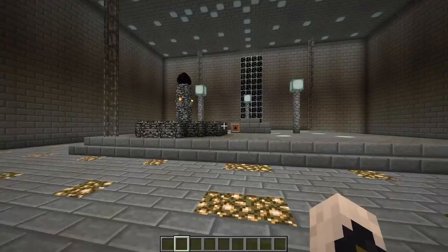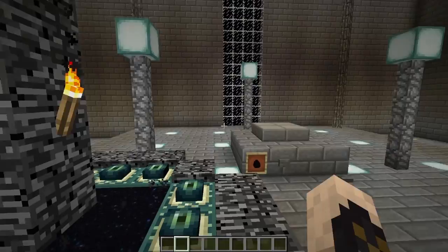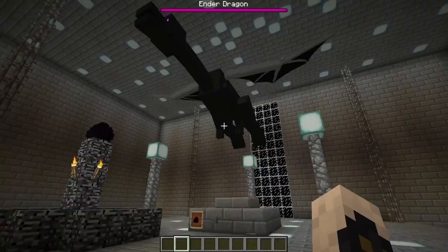And of course we cap it all off with the biggest bad of the game. I did up a little portal here to show the spell effect and stuff like that. Got a dragon egg. Let's spawn him. I'll be interested to see if anybody makes any difference to the texture of Mr. Ender Dragon. So that concludes our tour — hope you enjoyed it.